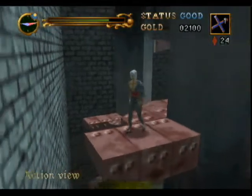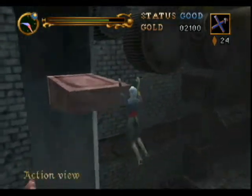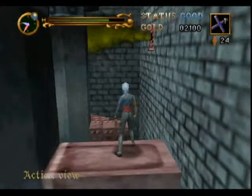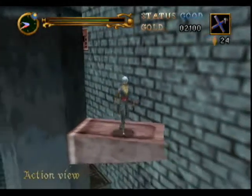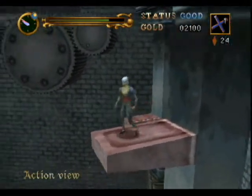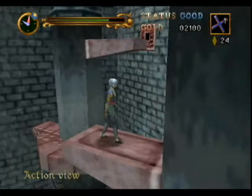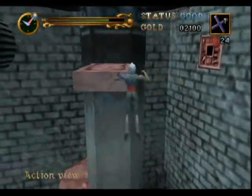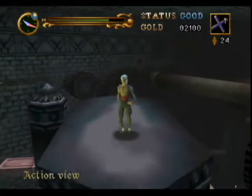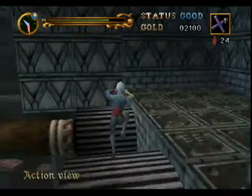Everything I want to say about this level - it's 3D platforming, which Castlevania has tended to suck at in this game, but in the last few levels like the tower of sorcery and this one, it's just been done right. It's fun! Was that too much to ask - fun 3D platforming which actually works? The controls still suck, but the game is getting the level design right.